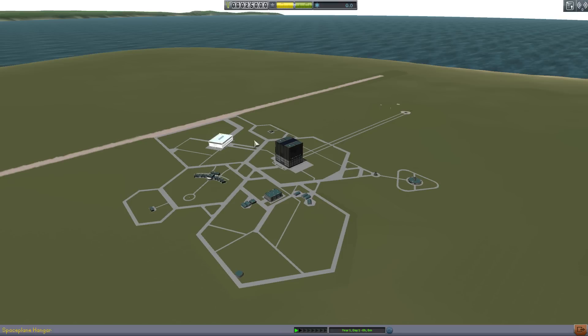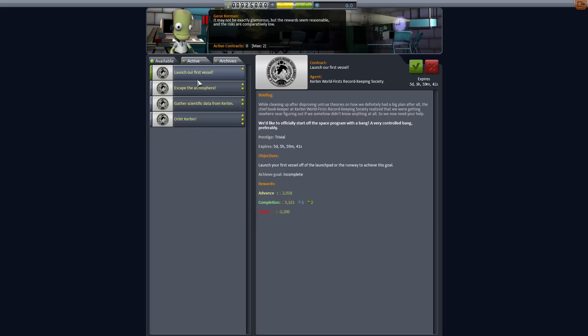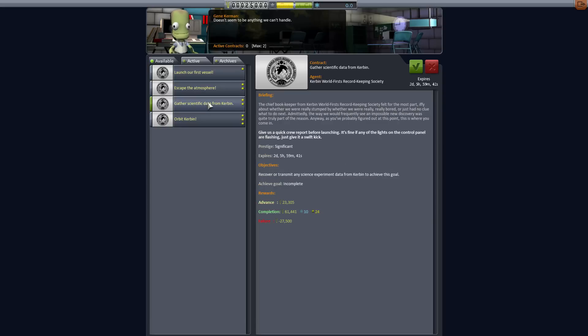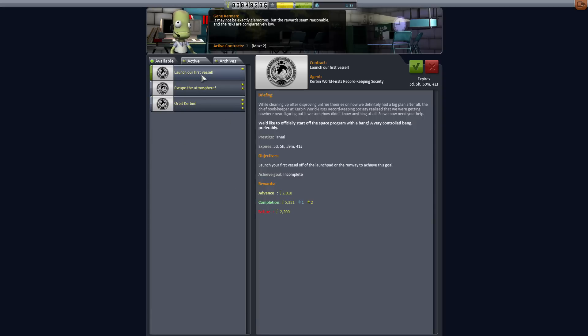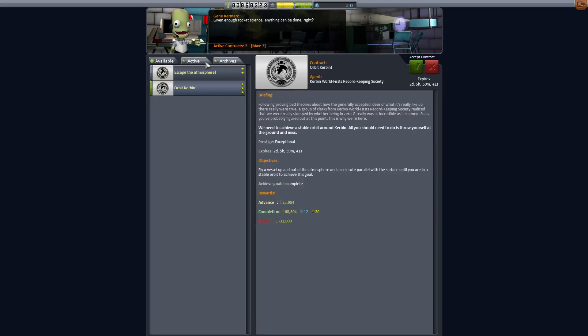You get contracts as well. If you look over here, we've got these contracts - 'Launch your first vessel,' which expires in five days. That means we have five days to accept it or it disappears forever, but once we accept it, it stays. First off, we've got 'Gather scientific data from Kerbin' - that's easy, we get ten science and 23,000 funds from that. We'll take that. 'Launch our first vessel' - that's easy, just take off.